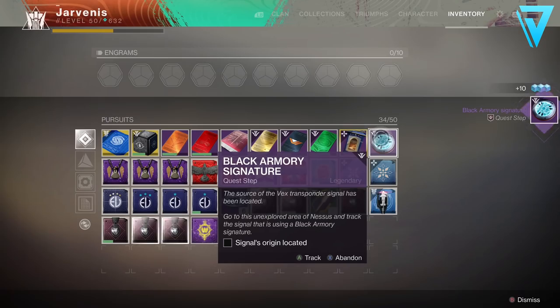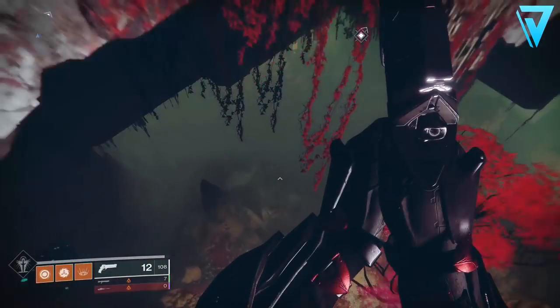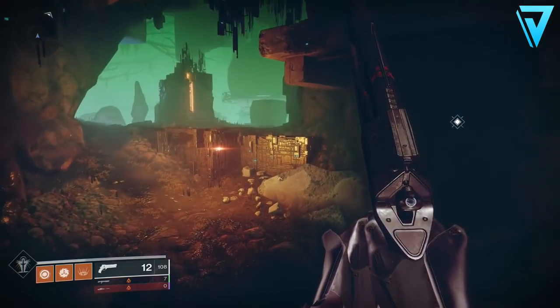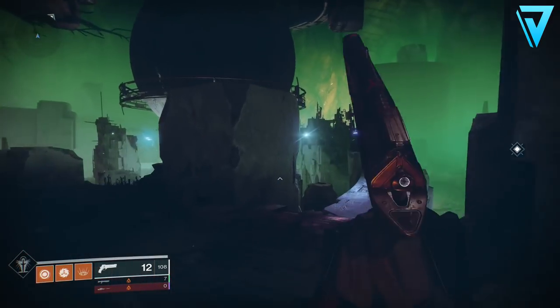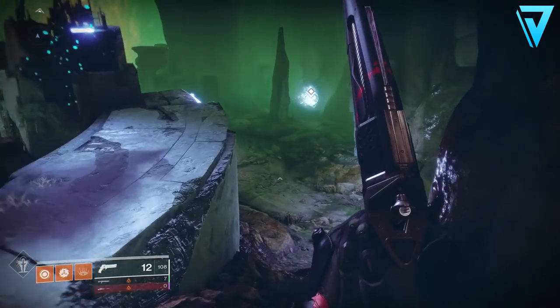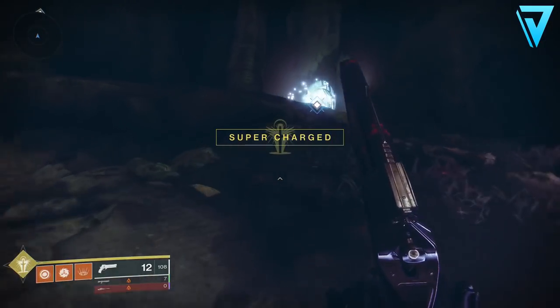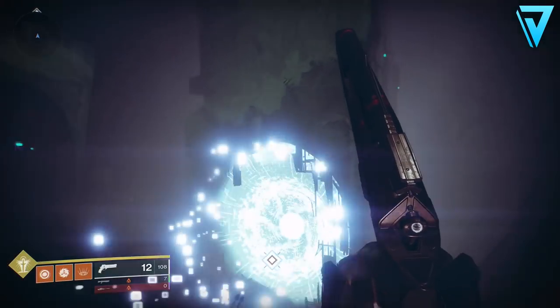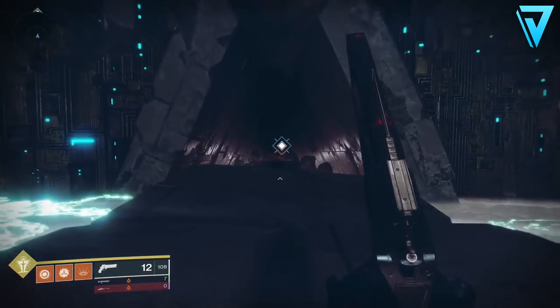Once you've defeated all 20 you'll receive the next step called the Black Armoury Signature. By completing that last step we have effectively located the Izanami Forge, and this next step gives us our first taste of what this forge has to offer — something a little different compared to the forges we've had so far.